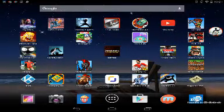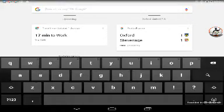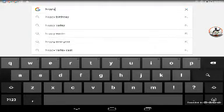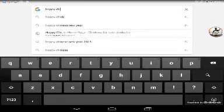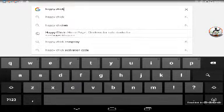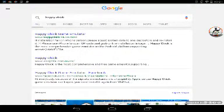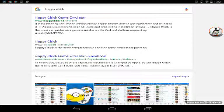First thing I want you to do is navigate to Google and then search 'Happy Chick' — lowercase with spaces — and then search. Click the one that says www.chaoji001.com.